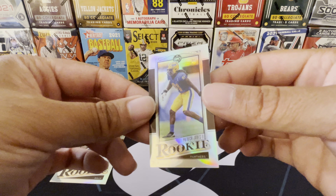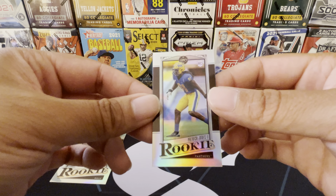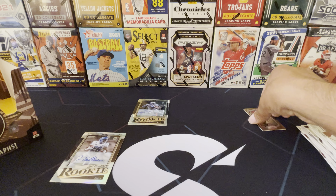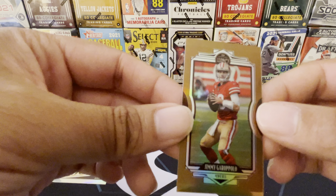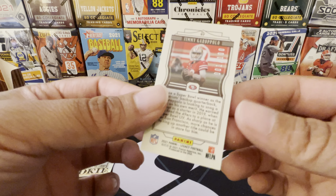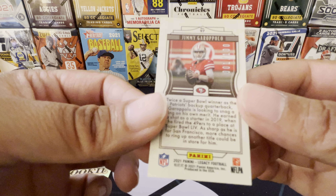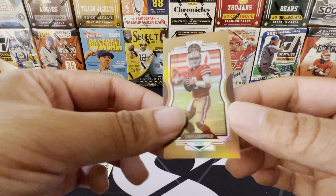Here go those minis - you get two minis per box. We got the Patrick Jones the second, not numbered. And we got the sick Jimmy G loaded with the 49ers colors all over the card. This was the one of 100. Super nice looking Jimmy G.